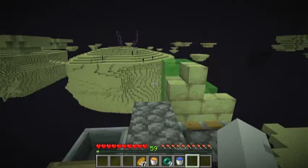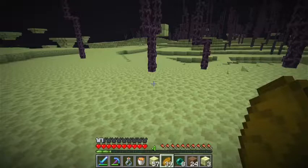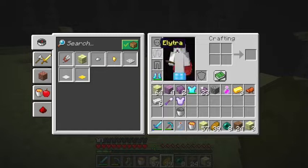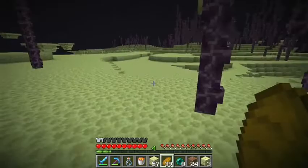I set up a flying machine to go across the void — needed the slime blocks for that. I went across the void and tried to find an end city. I probably should have recorded that moment. The end city was kind of low on loot, but I did get the elytra and the beginnings of a shulker box.